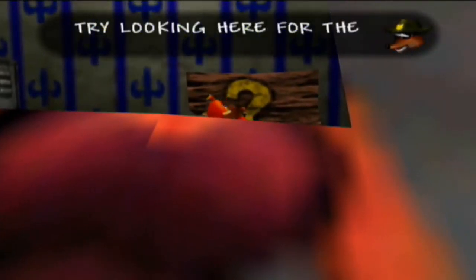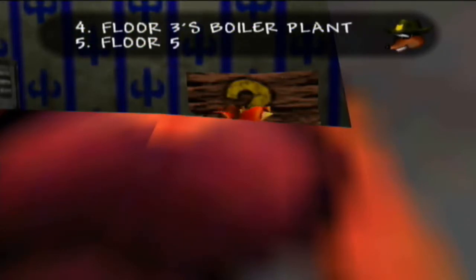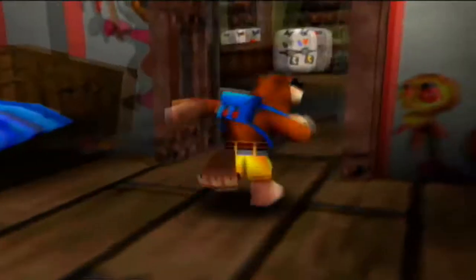Inside this room we have a signpost that says: try looking here for the filthy workers - one, outside the back door; two, on floor one's compactor; three, floor two; four, floor three's boiler plant; five, floor five; six, in the room next door. We already know one of the locations of the workers, but the rest we're going to have to keep in mind for later.